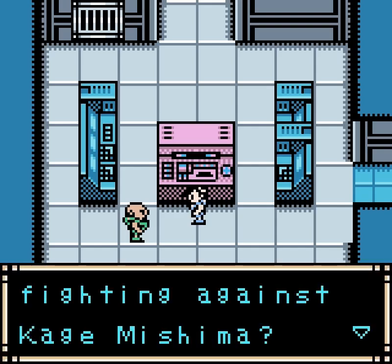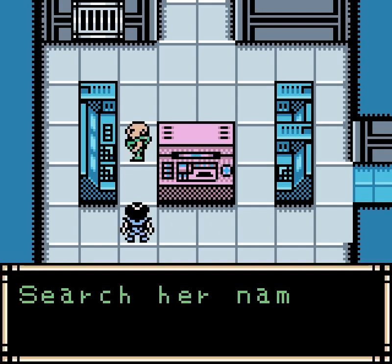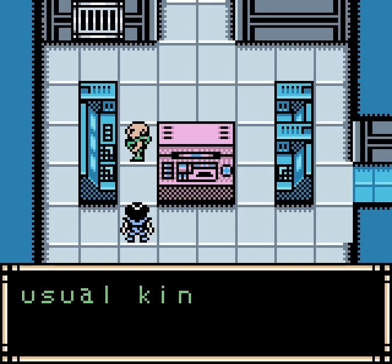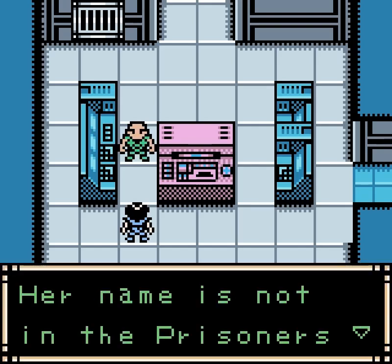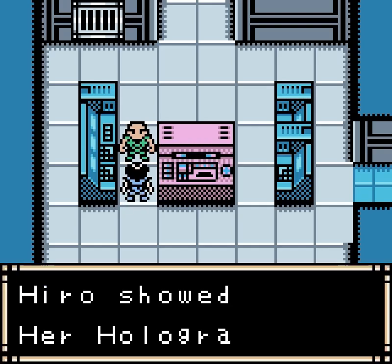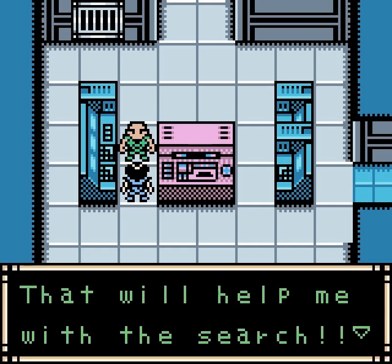So you're on my side, fighting against Kage Mishima? Well, actually I was just going to leave, but I suppose I could join you. Let's go and give a good scare to Kage. Search her name in the database. Makiko — no match. I don't think Makiko is the usual kind of prisoner. She must be top secret. Her name is not in the prisoners list. If only I knew what she looked like. You mean this hologram here? Where did you get that from? A dead body. I'm not going to ask, I'll just look at it. This is Makiko, right? That will help me with the search.